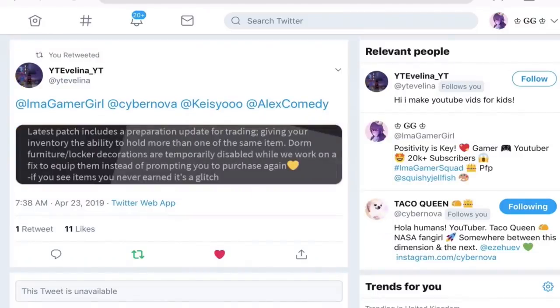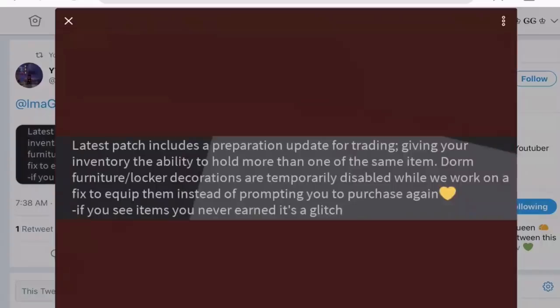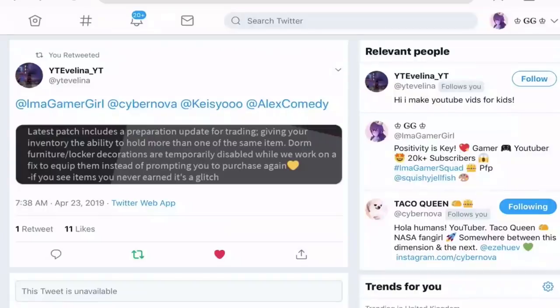Now we have this tweet by YT Evelina, which talks about how they're preparing for trading, and how they're giving your inventory the ability to hold more than one of the same item, as you saw in the other tweet with Suki Maki in it. And then it says that the dorm furniture, locker and decorations are temporarily disabled, since when you equip them you're kind of pressing to buy them, and then you equip them through that — so they need to work a fix to equip them instead of prompting you to purchase it again! Also, if you see items you never earned, it's a glitch — yep, that includes my Valentine's Halo, so I cannot keep it, which is really sad, but you know what, it's okay!